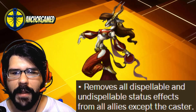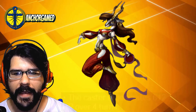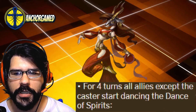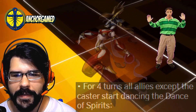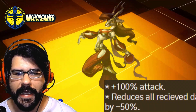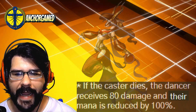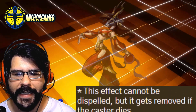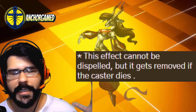She removes all dispellable and undispellable status effects from all allies except the caster. The caster regenerates 612 HP over 4 turns. For 4 turns, all allies except the caster start dancing. The dance spirits get 100% attack, reduces all received damage by 50%, and gives immunity to new status effects. If the caster dies, the dancers receive 80 damage and their mana is reduced by 100%. This effect can't be dispelled, but gets removed if the caster dies. So a lot of words — let's explain all of this.